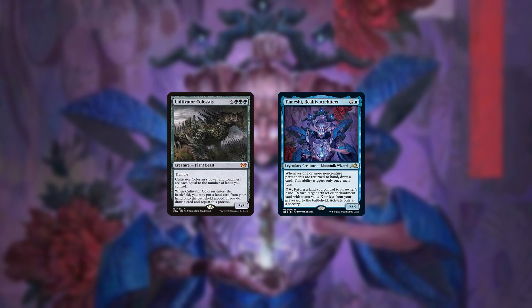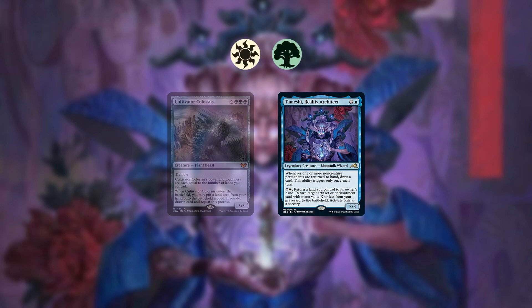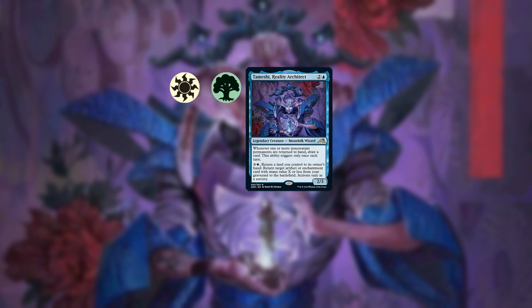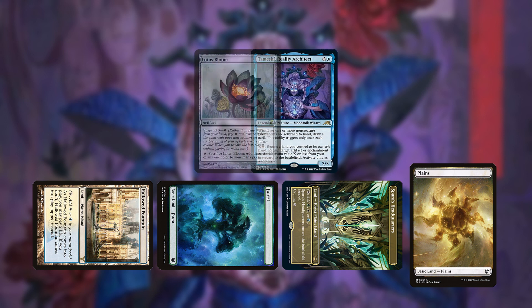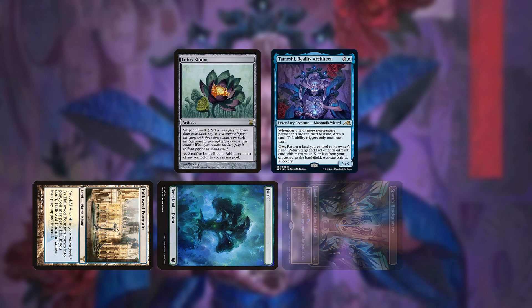From there, cast Cultivator Colossus, leaving 1-2 mana in your pool. Because you have no lands in play, it will immediately die, but will still trigger. Put the lands from your hand back into play along with any new ones you draw.